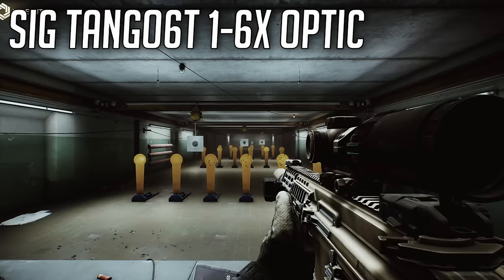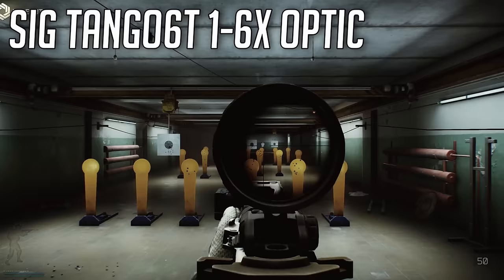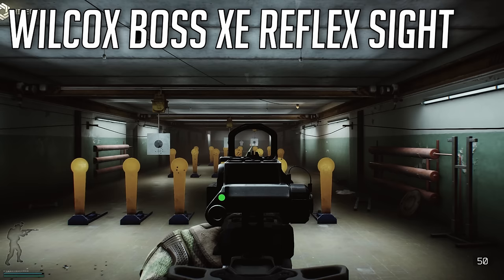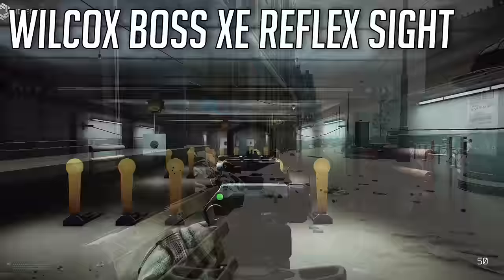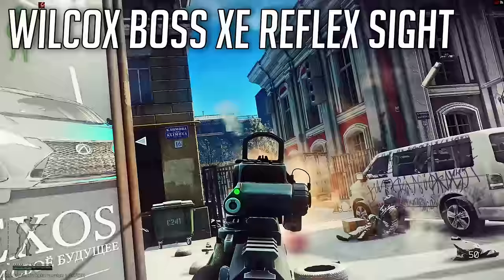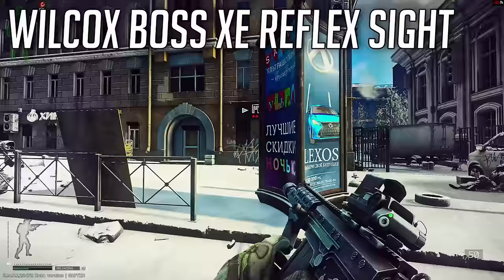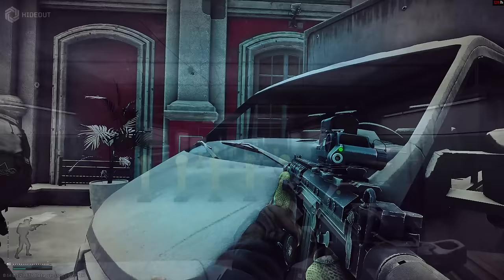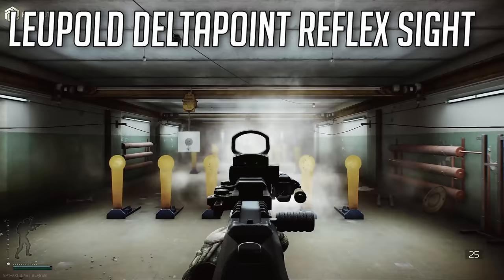Two optics that are very meta but maybe not widely known yet: the Tango 6 is a new 1x-6x that's a lot like the Razor Vortex - almost interchangeable - and comes with the Sig Spear. There's also the Boss optic, which people call the Hugo Boss - it's a really great holographic but you'll pay a premium, around 70,000 rubles. If you use the Boss optic you can actually turn on a laser mode on it, and I like to use that as my dot - it looks like a seventh grader made a character-art boob but I love it as a dot.